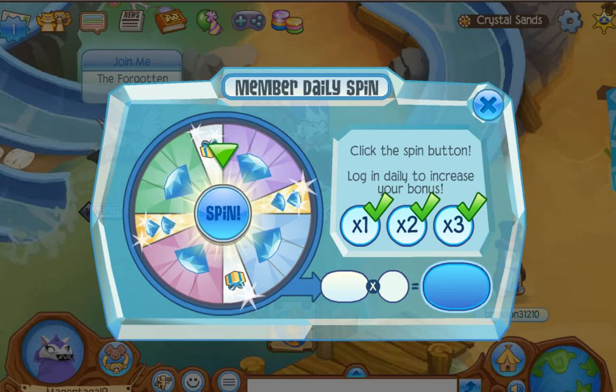I will show you the key to get a black long on the diamond spin. First of all, you have to be able to go on Animal Jam for three days and have three check marks, because other than that it will not work.